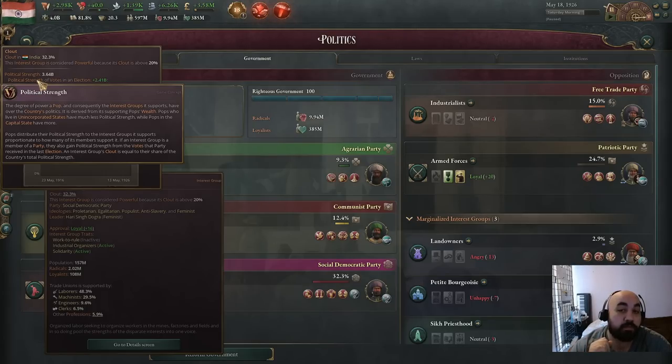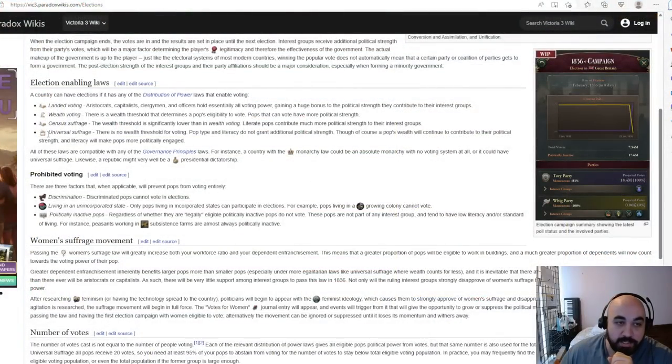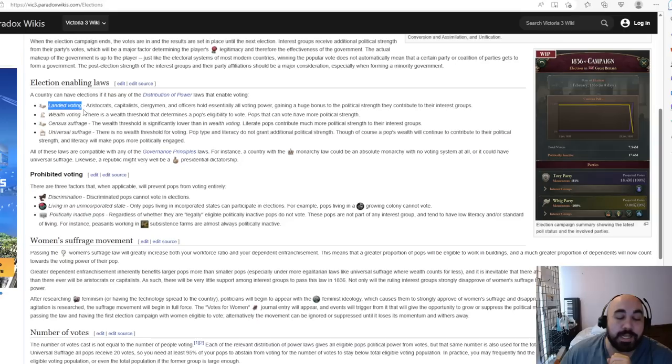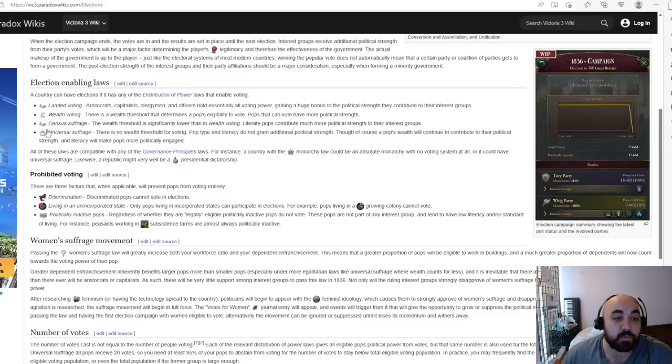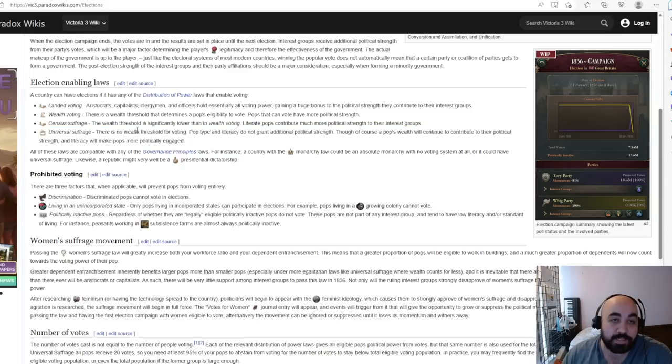The amount you get from voting depends on two things: who got the biggest share of votes in the previous election, and the type of voting you have. As you look at voting laws from landed voting down to universal suffrage, you take away more clout from POPs oriented toward aristocracy and ownership — capitalists and landowners. Moving toward universal suffrage tends to empower rural folk and trade unionists more.